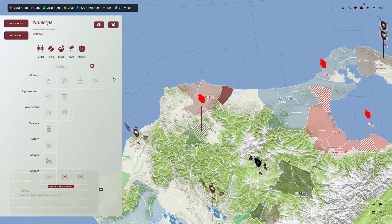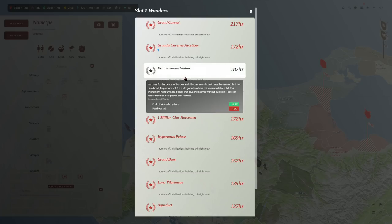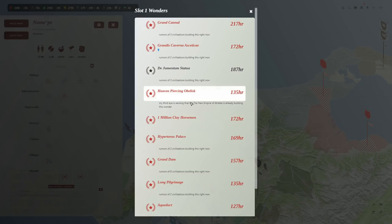I sent some folks over here and we colonized this place — I haven't done anything with it yet. There are lots of different options. We can make wonders as well. I think I could make this one right now — almost three civilizations are building this one.